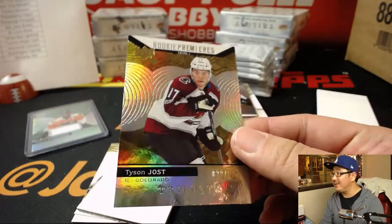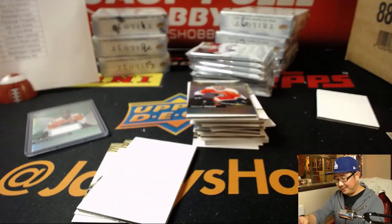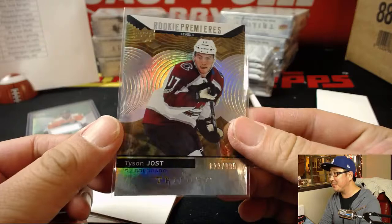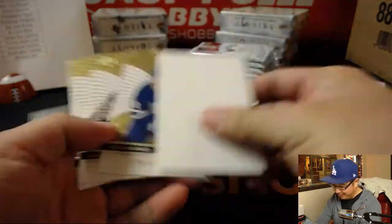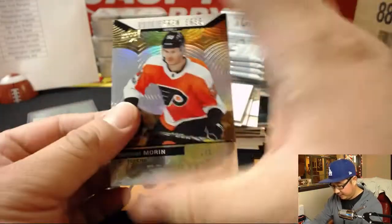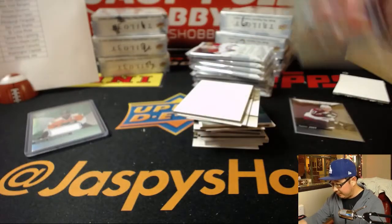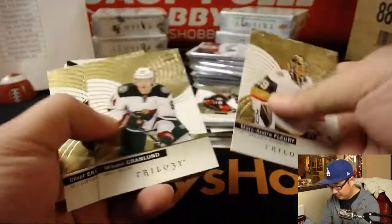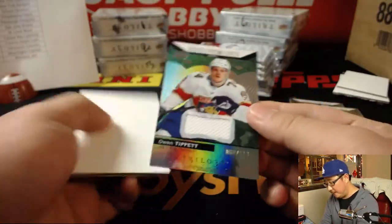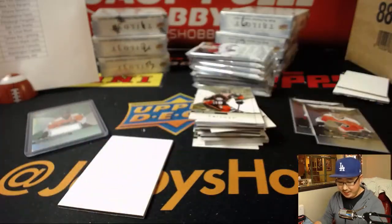There's Tyson Jost — out of 9.99, that's level one rookie premieres. Samuel Morin, out of 9.99, that goes to the Flyers. We got Rookie Premieres Relic level one, Owen Tippett, 60 out of 399.